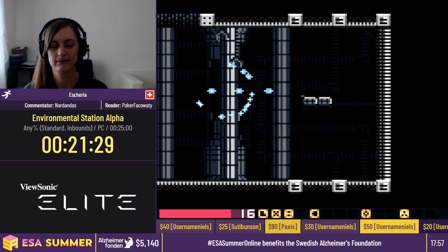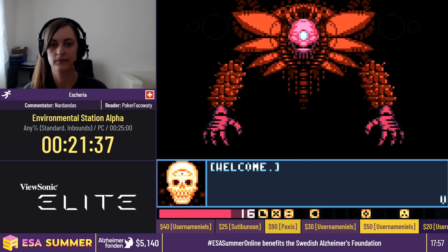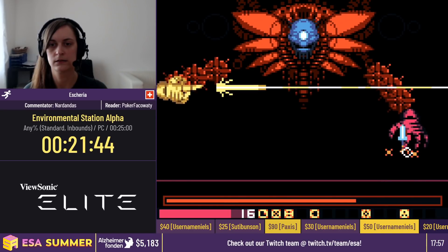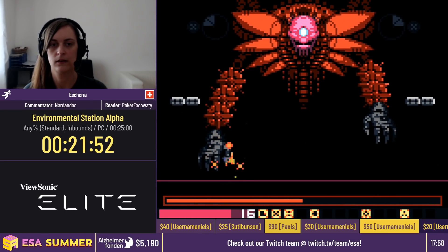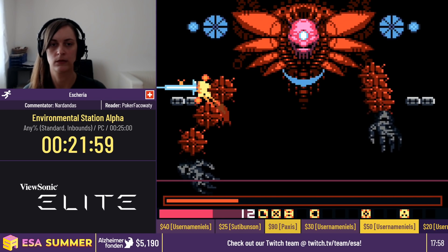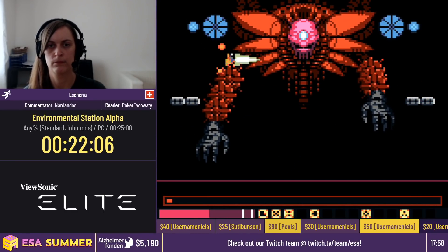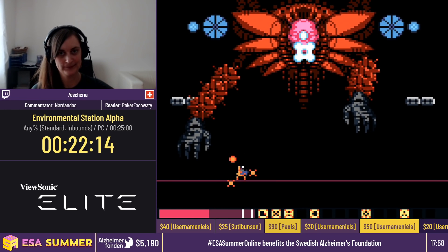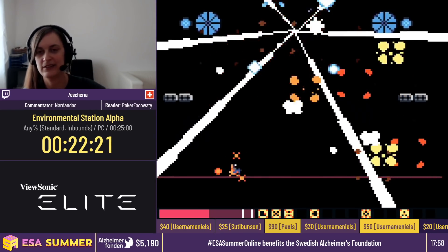Now we're on to the second phase — we're fighting the virus itself. First we have to get rid of its two hands, and then we have to damage the head. These hands can be kind of mean sometimes — sometimes they do their cycles a little bit faster. You have to dash around their damage. Perfect hands phase! Now we're going to do the quick kill. We need to get two or three charge shots off at least and bounce off his shield. One HP off — that was really good, very good fight. Now we're just waiting for the last text box, and it is GG. As soon as the final text box is clicked away, that's when the time is done.